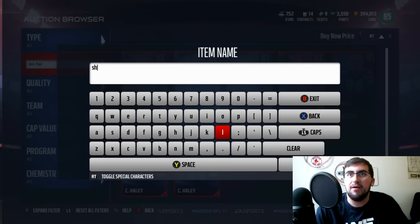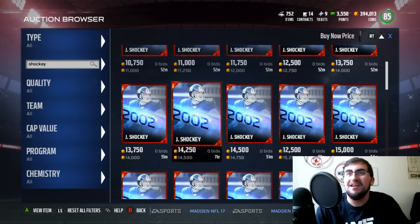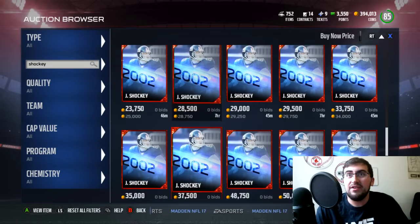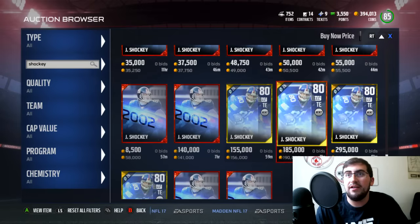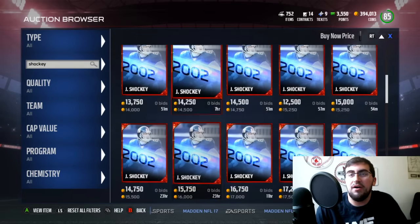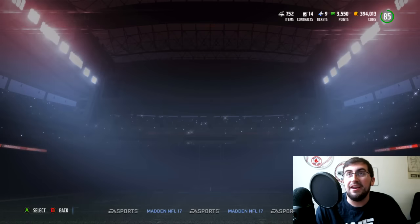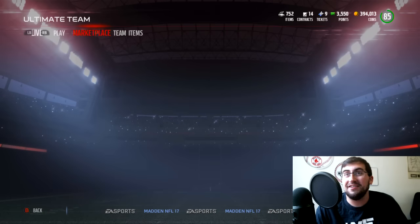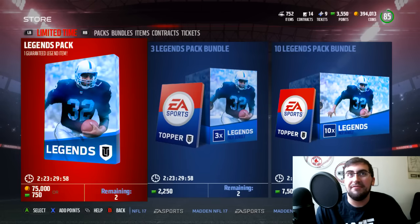Let's take a look and see if Jeremy Shockey is on the block. Obviously it's a Giants card, which is cool I guess, but I'm not a Giants fan. Is Shockey up? No he is not. So the training edition is going down a little bit — 156,000 coins — but hopefully we'll see one eventually. We're going to open some packs. I'll show you guys the bundles and then I got to add some points to my account, because we're popping open a big time bundle today.